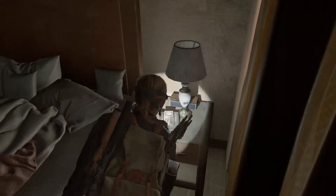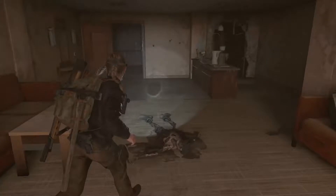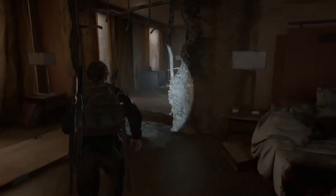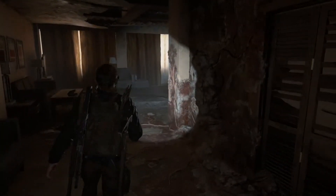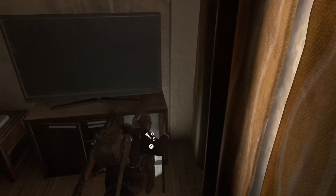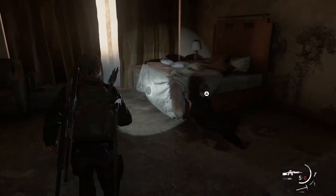And grab alcohol. Nothing. God dang it. Okay, let's go into the next room now. I am going to enter right in here and grab some parts. Open his cabinet, grab more parts. There's the gas mask. Let's get it. Now we're going to have an infected encounter, so be careful.